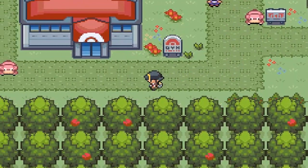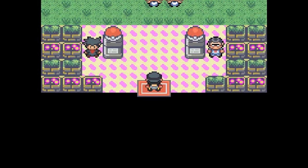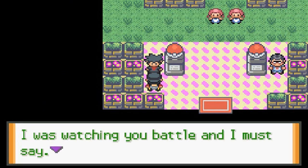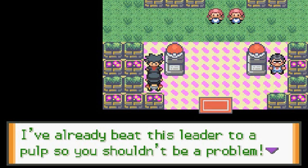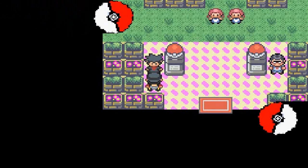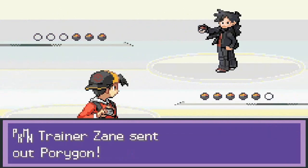As you guys probably already know, Azalea Town is bug type Pokemon. And here we have Zane — he's like, 'There you are! I was watching you battle and it was something to watch. I've already beat this leader, so you shouldn't be a problem. What do you say, a quick battle?' Yes, let's go for a quick battle. I must warn you, I will win. Here we go again with another battle against our rival Zane.